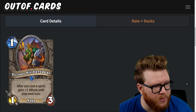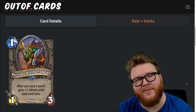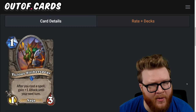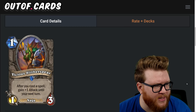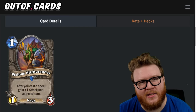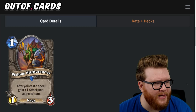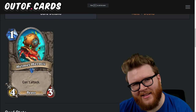Next is Vicious Slitherspear, a one-mana one-three: after you cast a spell, gain plus-one attack until your next turn. This has Mana Worm or Mana Addict vibes — play this, follow it up with spells, hit your opponent hard. But it's short-term, so it's kind of a one-turn punch rather than a persistent threat. It's hard to stick minions in Hearthstone these days, so setting this up in advance and then having your big blow-up turn is really hard. I don't think it has quite as much utility as it used to — two-star card.